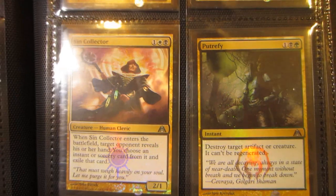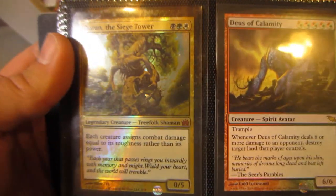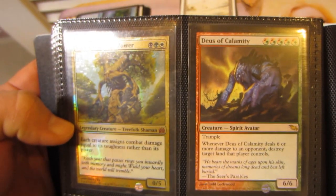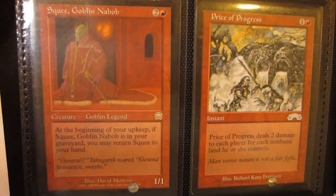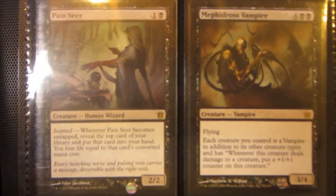Momir Vig Simic Visionary, Foil Sin Collector, and a Foil Putrefy, both from Dragon's Maze. Foil Doran the Siege Tower from the Vault. Deus of Calamity, Squee Goblin Nabob SP, and Price of Progress.